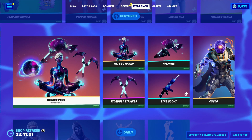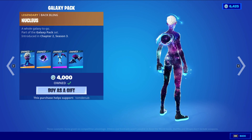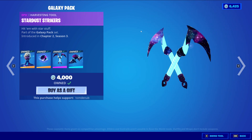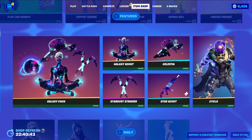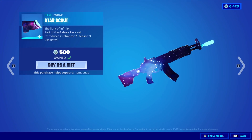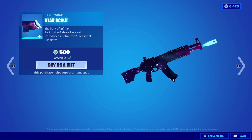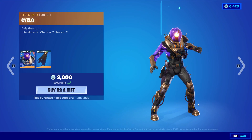We have Freezy Frenzy, an uncommon harvesting tool at 500 V-Bucks. We have the Galaxy Pack returning, which comes with four items: Galaxy Scout with the Baffling Nucleus, a legendary skin at 2,000 V-Bucks; Stardust Strikers, an epic harvesting tool at 1,200 V-Bucks; Celestia at 800 V-Bucks. You can buy everything separately, but oddly, Star Scout — a rare animated wrapping at 500 V-Bucks — is not included in the bundle, which is a bit frustrating.